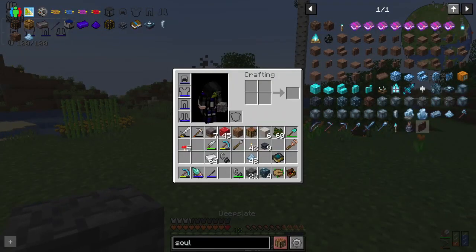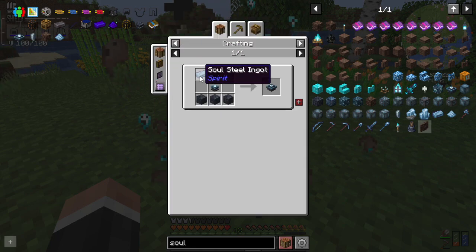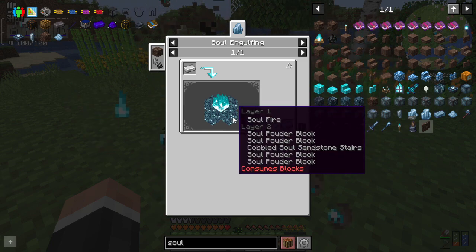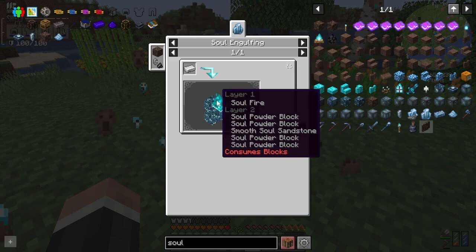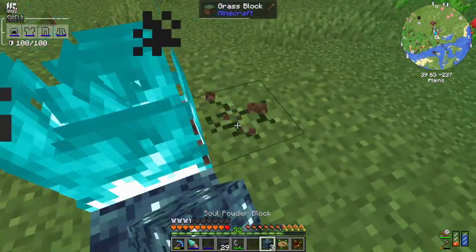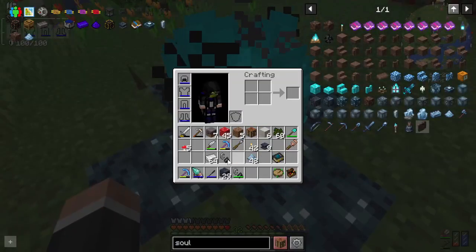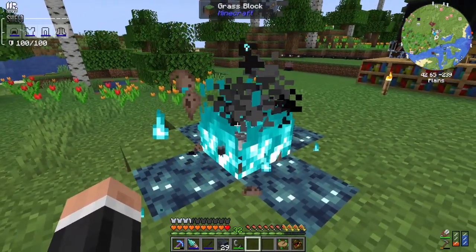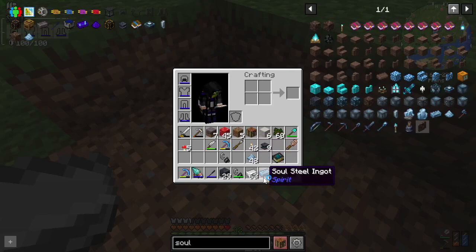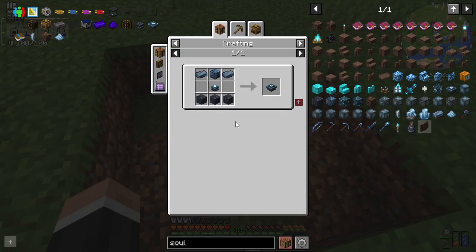Let's have a look - soul steel ingot: iron into that and it makes a soul steel ingot. If you look, it says 'consumes blocks' - this is where it starts to get a little bit more of a pain. You can't quite automate this. I can't remember how it works, I'm just going to chuck a whole stack in just in case. Bam - and can you see it's taken everything and given me one soul steel ingot? What an utter pain that is.